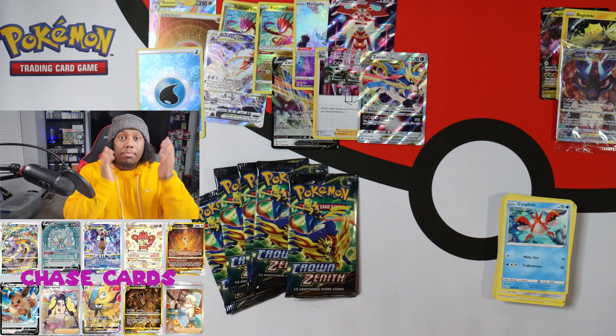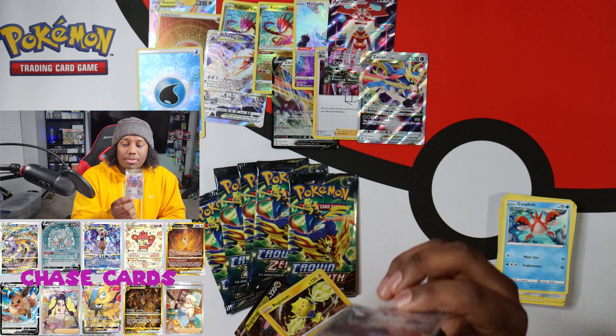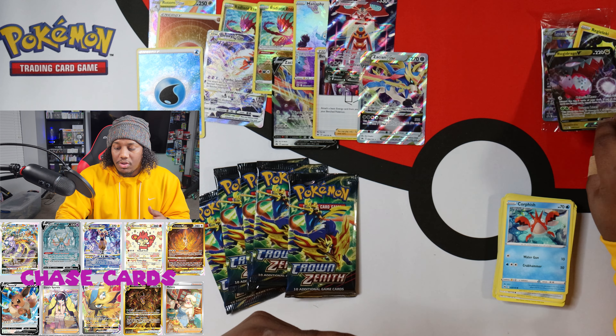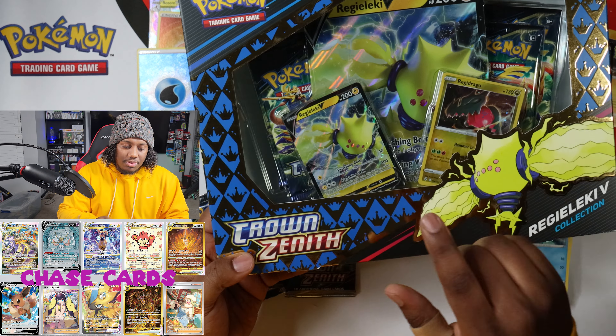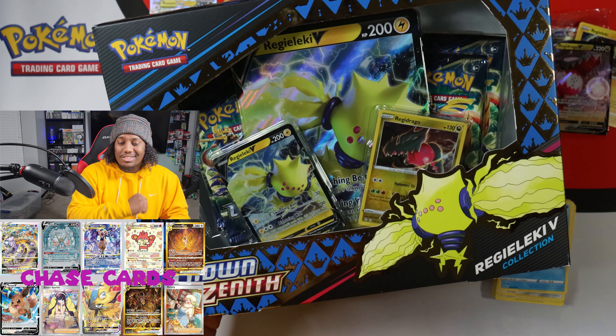Still not the right Zacian — I'm gonna take it, don't get me wrong, this is a cool card — but it's not the V I'm looking for. This is a V-Star; I need the star taken away and to be the other one, you know. That's it. Super easy.